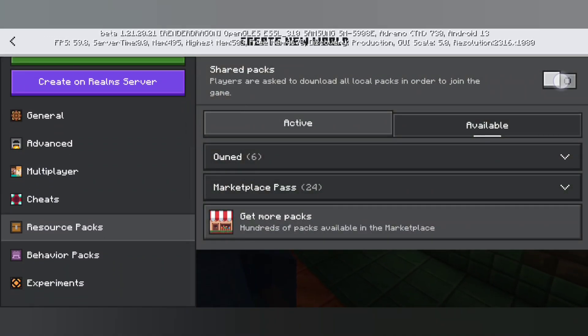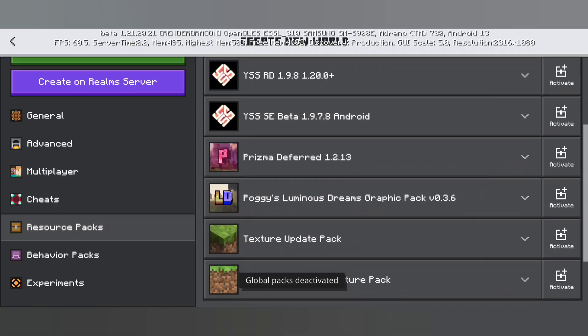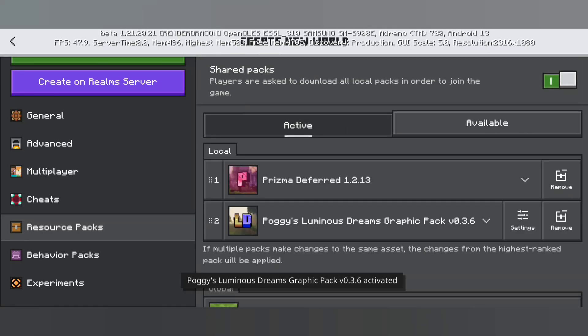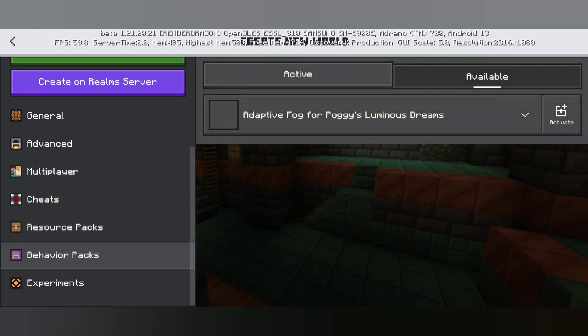Next, we're going to create a new world. Scroll all the way down to where it says resource packs — if the shaders imported successfully you'll see Prisma and Poggy's listed there. Activate those two. Very important: ensure 'shared packs' in the top right is selected. Also make sure Poggy's is on top and Prisma is number two — if you've got them swapped around, your world is not going to look right.